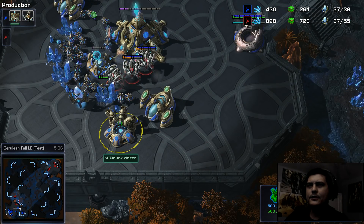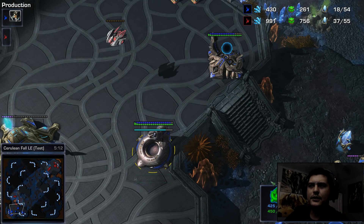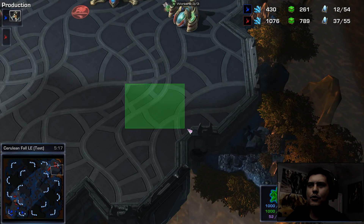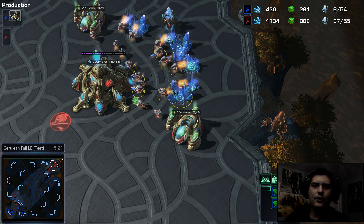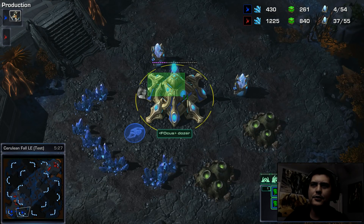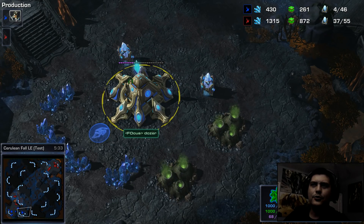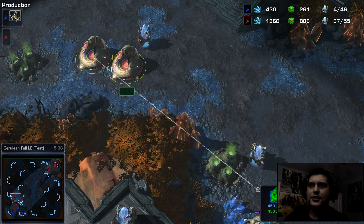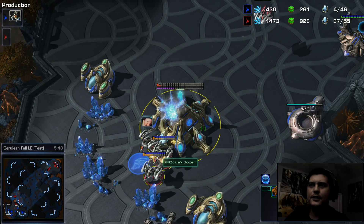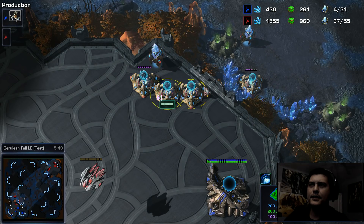He was planning to get the speed upgrade and do a disruptor drop, going to my base with a warp prism and busting my minerals with the disruptor so I'd be losing probe count compared to his expansion. The problem is that because he went for an expansion and the macro play, I'm more aggressive and stronger in the early game — his stalkers, zealots, and immortal can't contest this strategic attack.